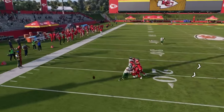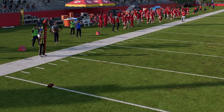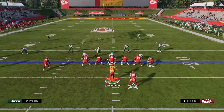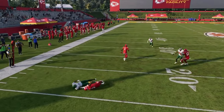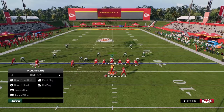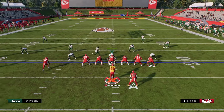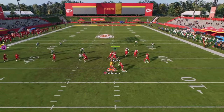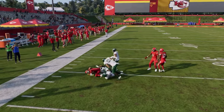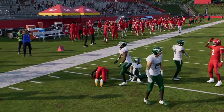All in all, this play is really good. The RPO screen is not the best against man coverage, but if they're running cover two or really any zone coverage, it's still pretty decent. I do believe the bubble screen is ultimately a better play, but if they're trying to defend the bubble screen by manning up and still playing a lot of zone, going to something like this is really, really effective. Thank you for watching.